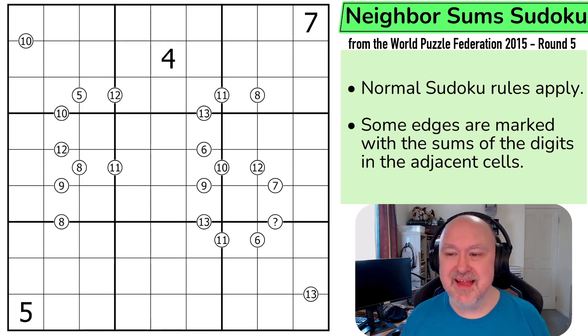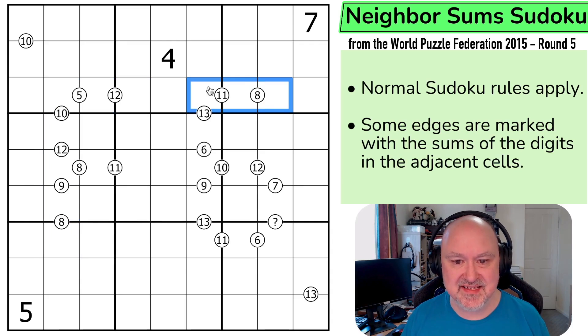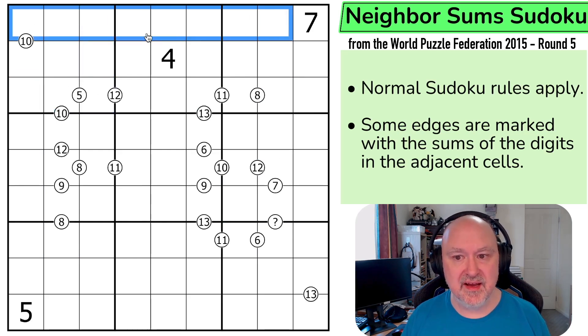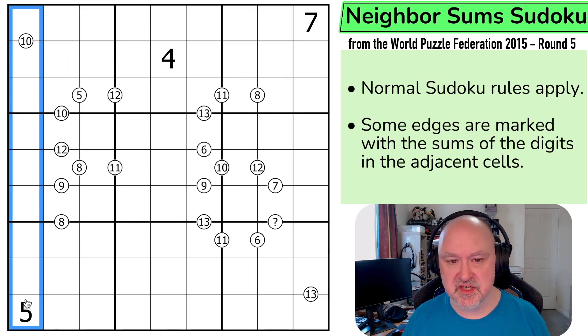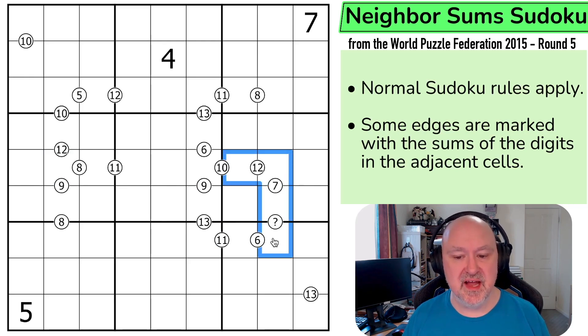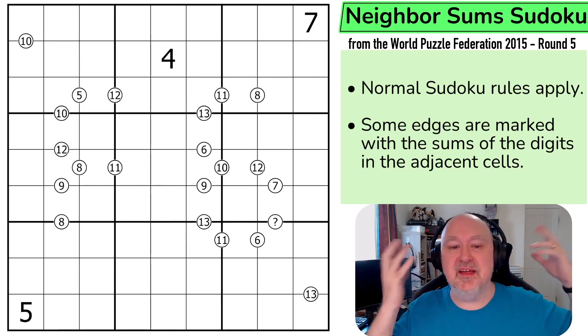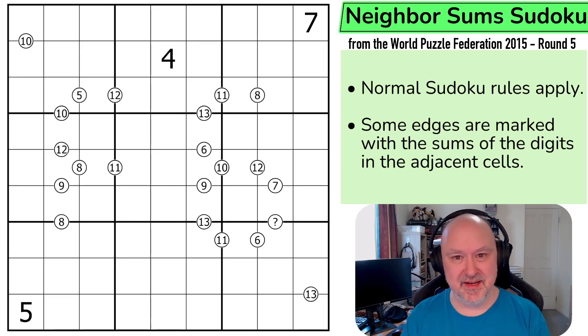So, Neighbour Sums Sudoku. Normal Sudoku rules apply. In every box, every row, and every column, the digits 1 to 9 must be placed without repetition. And some edges are marked with the sums of the digits in the adjacent cells. So those two cells will sum to 12, those two will sum to 8, those two will sum to 13. Now, there is a question mark here, which means those will sum to something. I'm assuming that is done just so we can have the 6 in the grid, which is perfectly fine. Doing things like that to give a cosmetic theme in the grid — I'm glad to see they were doing it in competitions as well.